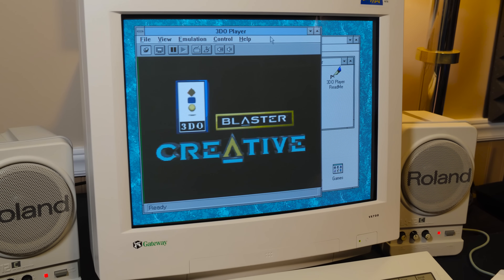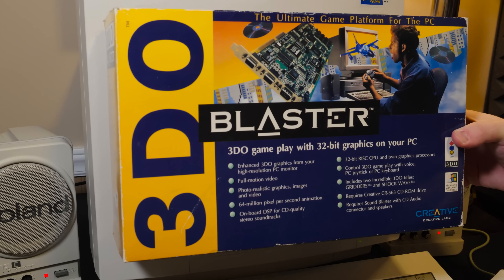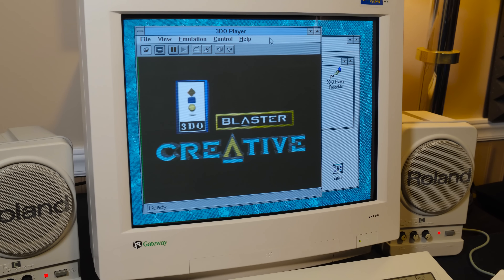This right here is the Creative Labs 3DO Blaster Card — a full-on 3DO game console from the early 90s on an ISA card.